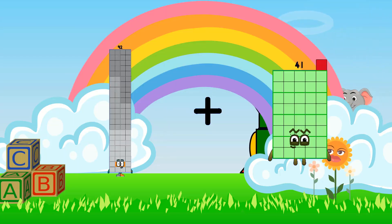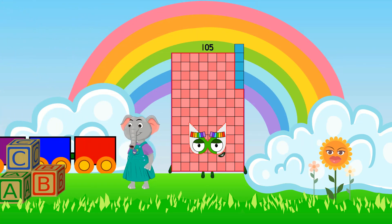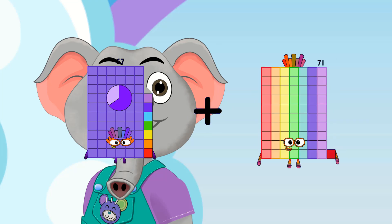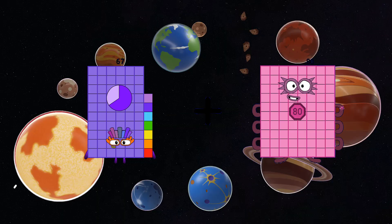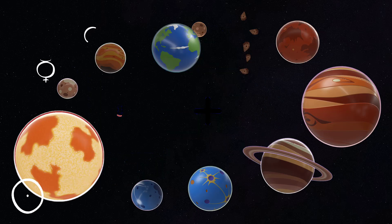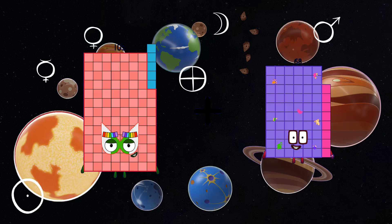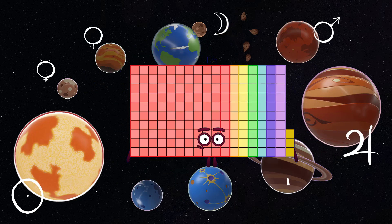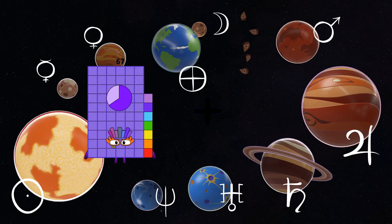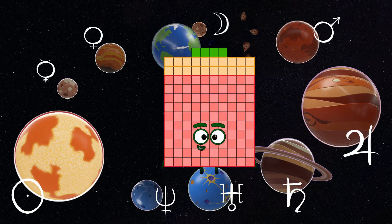92 plus 13 equals 105. 67 plus 80 equals 147. 105 plus 68 equals 173. 67 plus 57 equals 173. Wait — equals one-hundred-seventy-three.